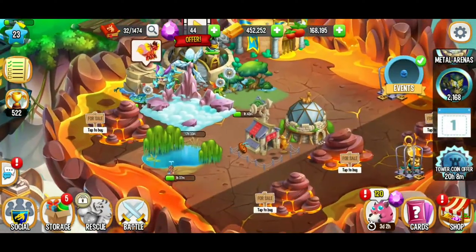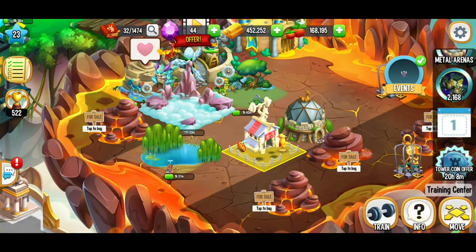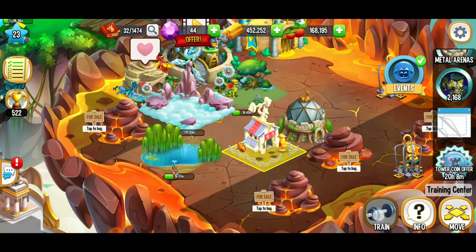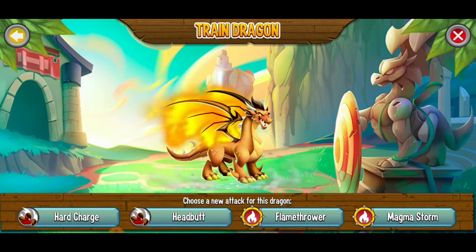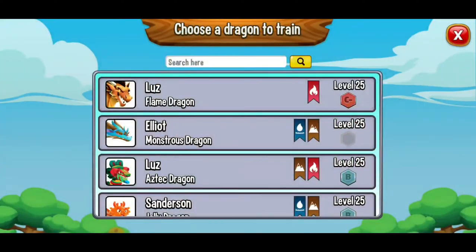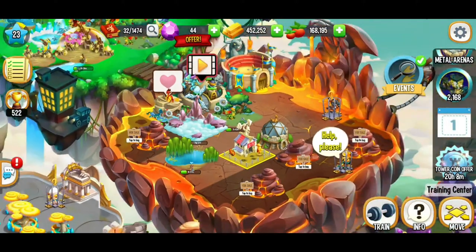We're a little bit low on gold still. I said I was going to talk about the training center, but I'm not ready for it — we're going to save that until we get a little bit higher level. Technically, when it comes to improving a dragon, I feel like when you level up the dragons you get new moves, so I'm going to wait until we get to level 30 until I actually start playing around with it.